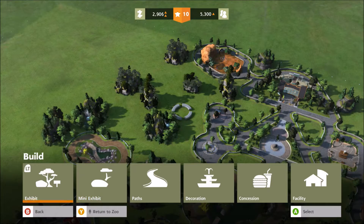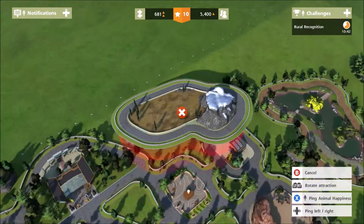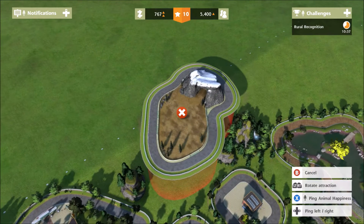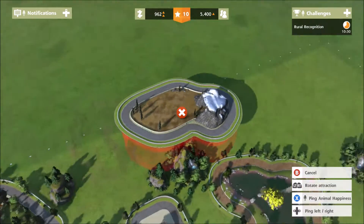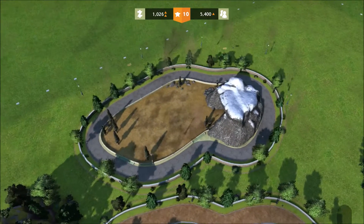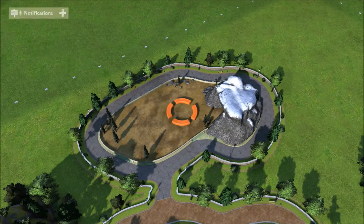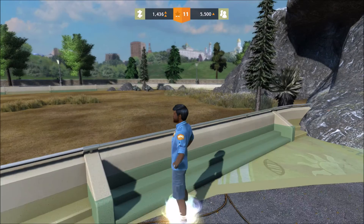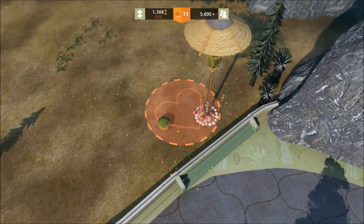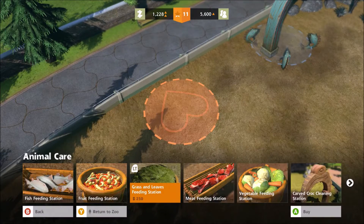I'm hoping I have enough money for the Andean plateau — it's very expensive. Can I fit it anywhere in here? Let's just put it on the outside over here. Level 11 — we need to get to level 12. I don't have much money at all. Let's put in a moose and some enrichment.